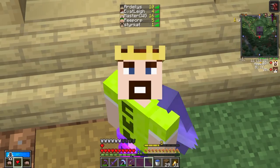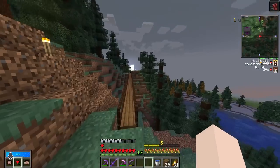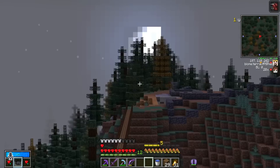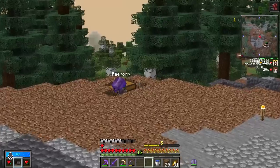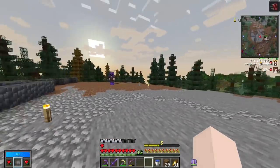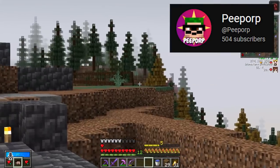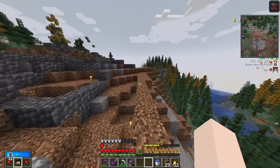Speaking of people that are online, Peep Orp's online! I'm finally going to use the bridge. Let's go say hi to him — and by use the bridge, I mean use my elytra because I'm lazy. It's such a ridiculously long bridge. Has Peep Orp noticed yet? He's right there! Hello. Hi there. I just wanted to see if you noticed the bridge I made — the bridge of friendship.